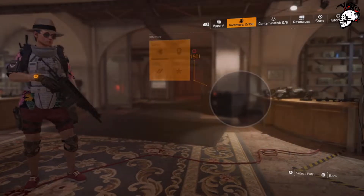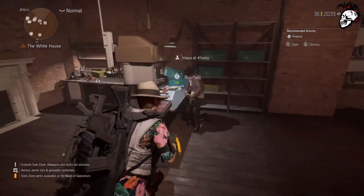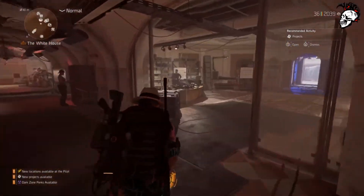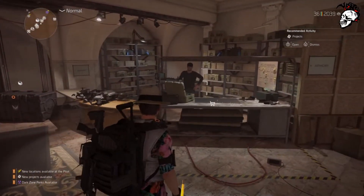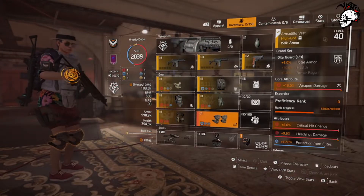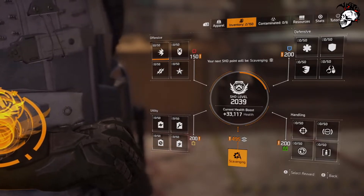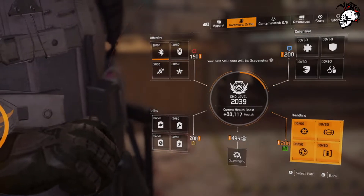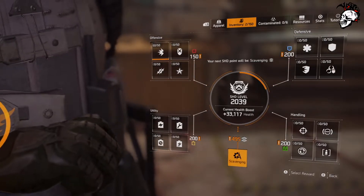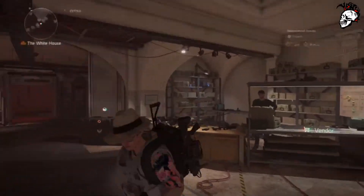Once you're at level 40, the first thing you need to do is go to this vendor and buy the item which says Shared Resources. That way any resources you've got on this character, except for the gold, will be shared between your other characters. Then go to the Watch, and as you can see the points on the Watch are equal to what you've got on your main. Mine's 2039 - you can take around 1800 off for your offensive, defensive, handling, and utility.